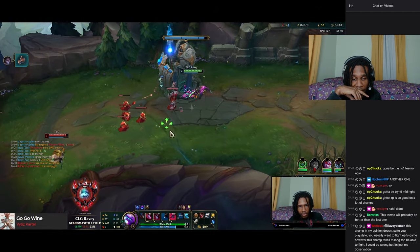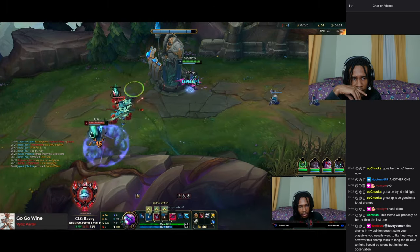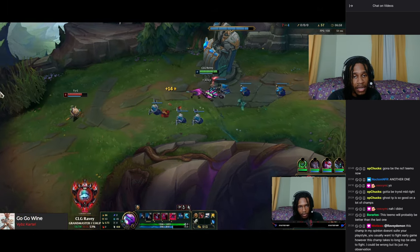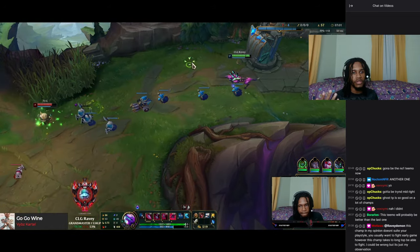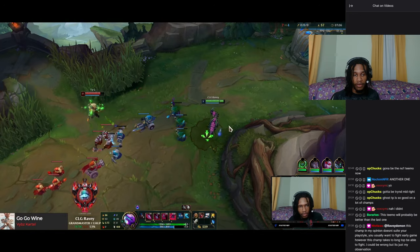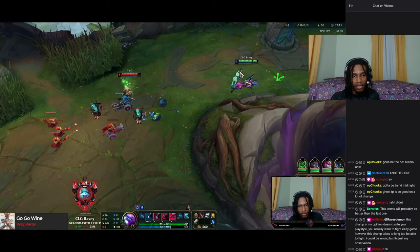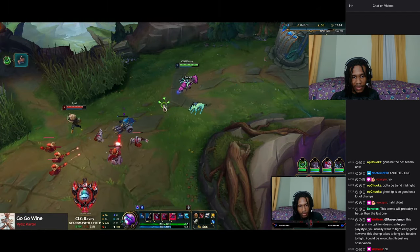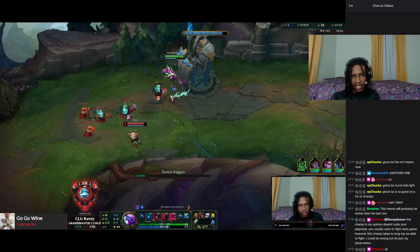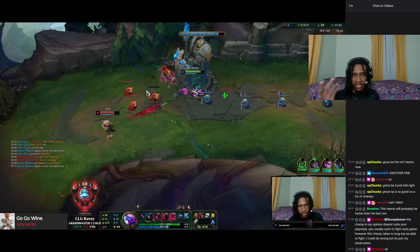I landed one Q on him — I was trying to hit the CS and him at the same time, but unfortunately that didn't work out. That's like a two-for-one special: getting the CS from the Q but also hitting your opponent. I'm keeping my distance and throwing the second Q at him. Even if I had used it on the minion I wouldn't have gotten the CS anyway, so we try to send it at him instead.